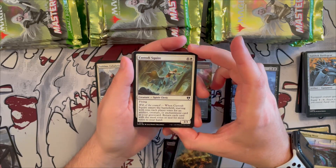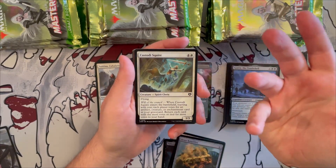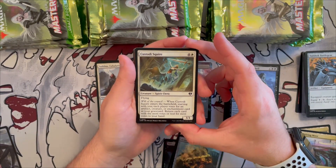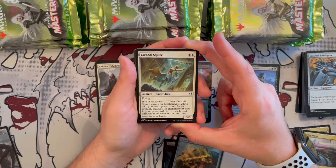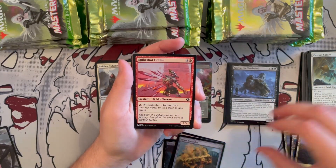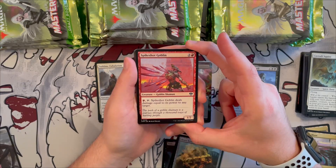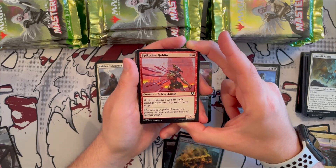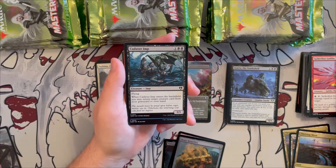Custodian Squire is a 3/3 spirit cleric with flying and will of the council — when it enters, starting with you, each player votes for an artifact, creature, or enchantment card in your graveyard; return each card with the most votes or tied for most votes to your hand. More suited to the equipment-type deck. Spike-Shot Goblin is a 1/2 goblin shaman that deals damage equal to its power to any target — very good for equipment and buff decks.